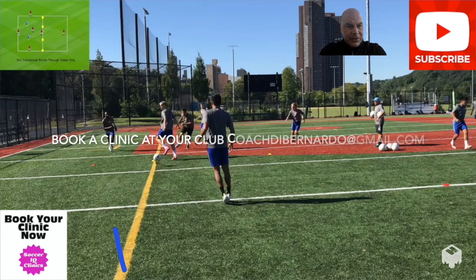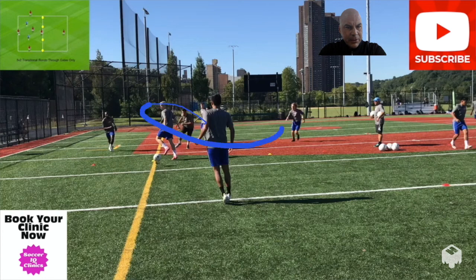Hey everybody, this is a 5v2 transitional rondo. We have two gates — a gate here from this yellow cone to this red cone is another gate. You have two defenders in the middle, four on the outside, and one floater in the middle.